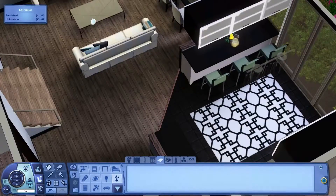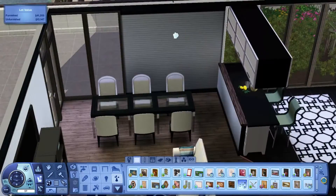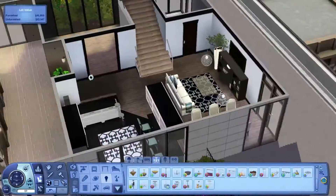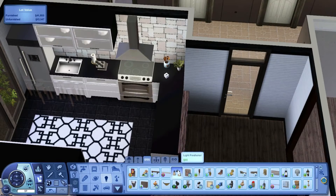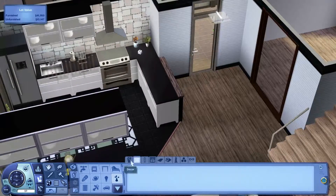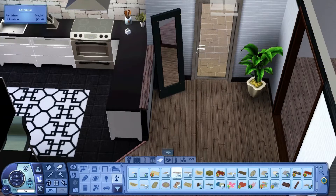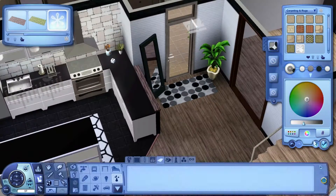It's a two-bedroom apartment, so there are two bedrooms upstairs, and then downstairs it's just a living/dining/kitchen. There's also an art studio. The room I turned into the art studio was supposed to be the living room or maybe the dining room, but I turned it into an art studio — why not?